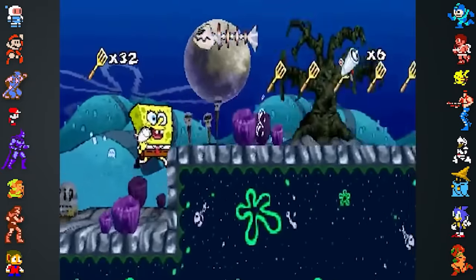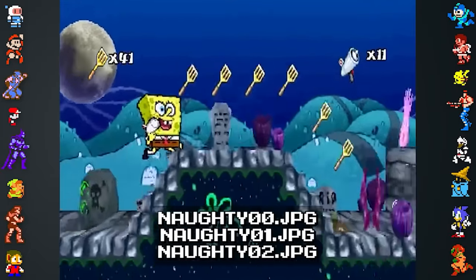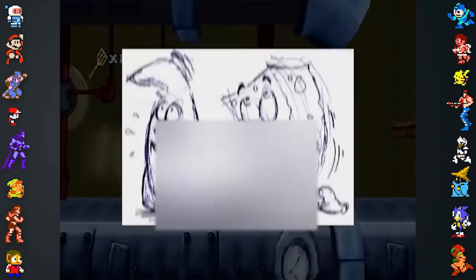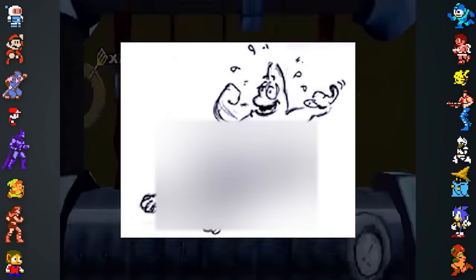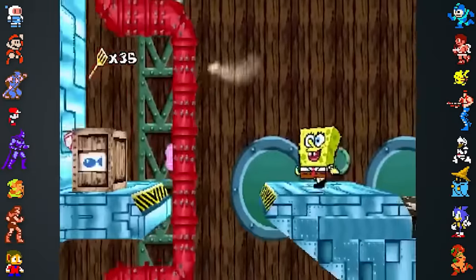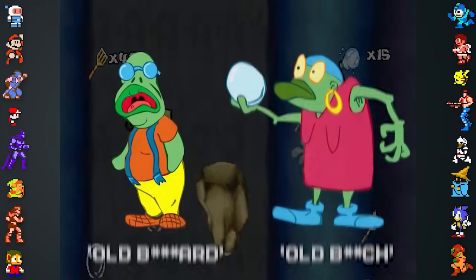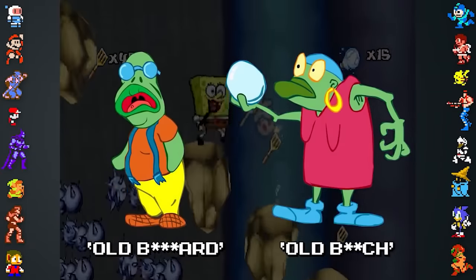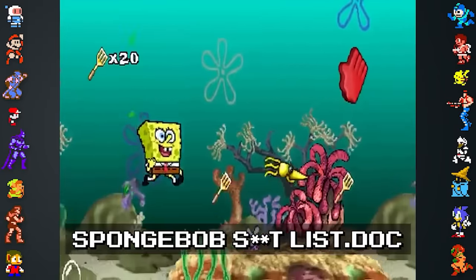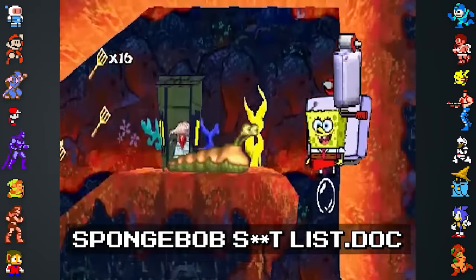Among the game's concept art are three images titled Naughty 00, 01, and 02. These images depict SpongeBob performing an intimate act on Patrick, Patrick performing a similar act on Sandy, and SpongeBob in full bondage attire. Another folder contains art for the residents of Bikini Bottom — files for two elderly residents are inappropriately named "Old B****rd" and "Old B***h." There's even a file within the backup titled "Spongebob s**tlist.doc," where a seemingly disappointed developer criticizes many aspects of the game.